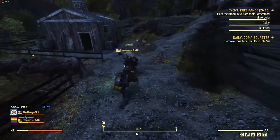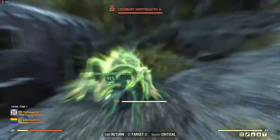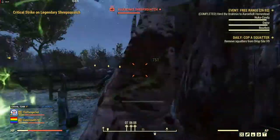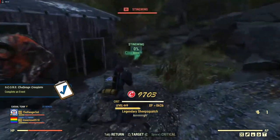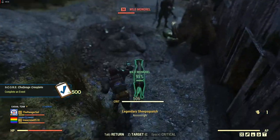Once we get the Brahmin to the pen, there's going to be a sheep squash that spawns and we just gotta take him down. It's always good to let everybody who's doing the event get a hit on it — just a policy, or sort of a common courtesy.